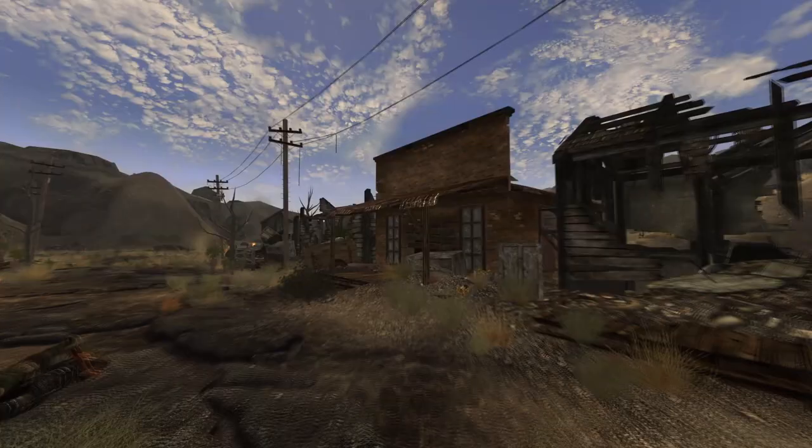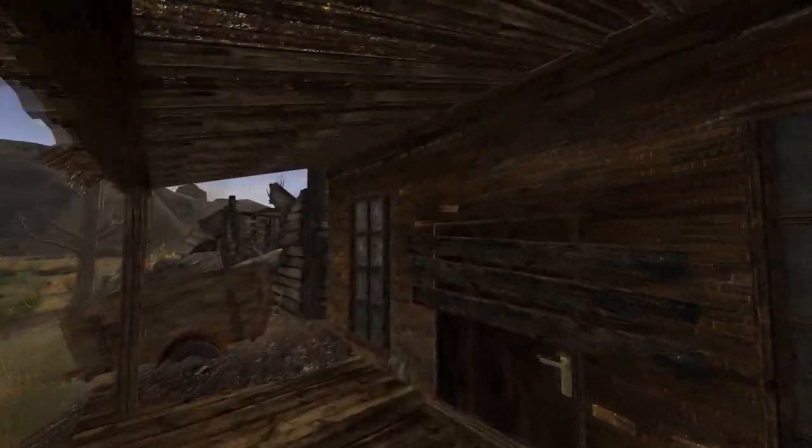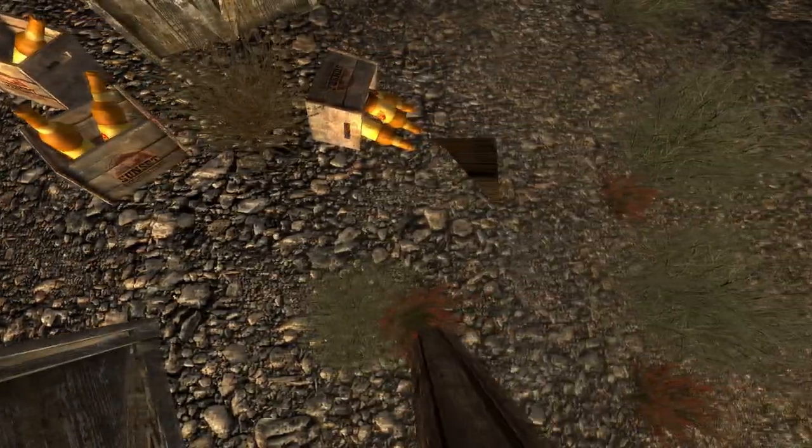Next up is Bonnie Springs. There are two caps at this location. Head to Bonnie Springs and make your way to the campfire. Head directly south east until you come to a building. On a porch inside some empty boxes will be the two caps.